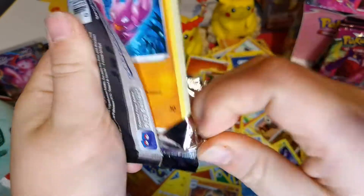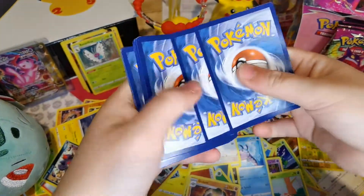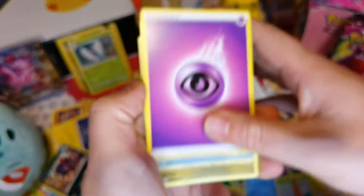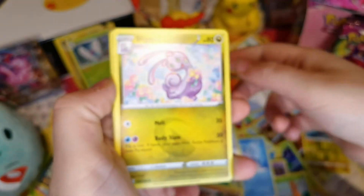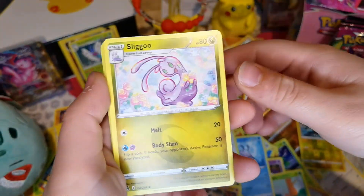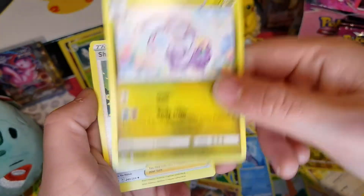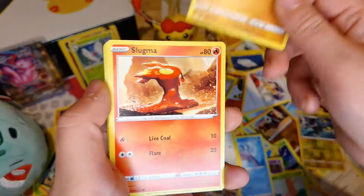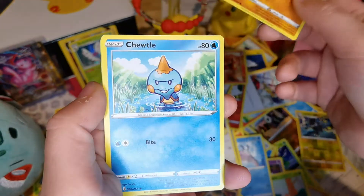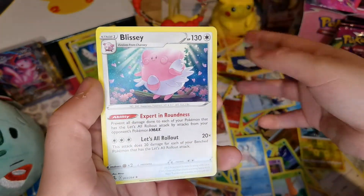I really really want the Genesect full art. Psychic Energy, Dreednought, Sliggoo - I don't think I've got a Sliggoo yet, well I have now obviously - Shauna, Gligar, Slugma, Sneasel, Fennekin, Chewtle, Reverse Holo of Lopunny, and Blissey.